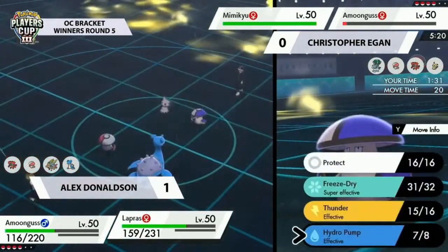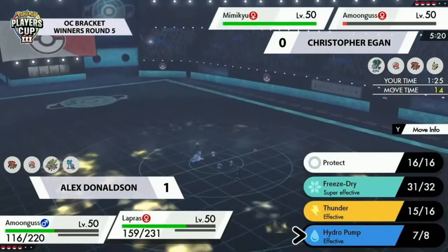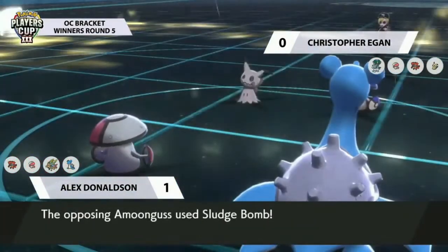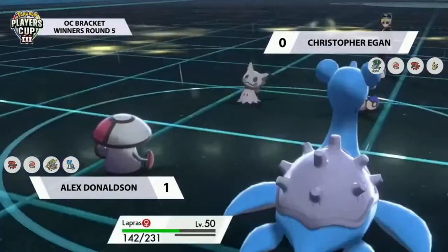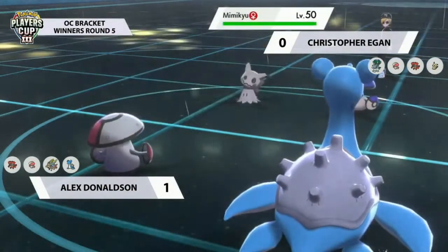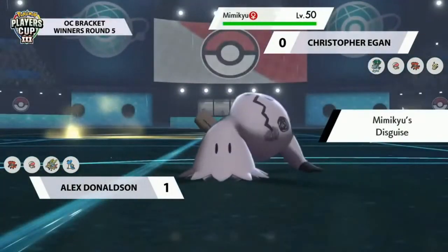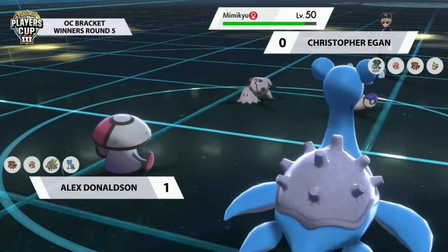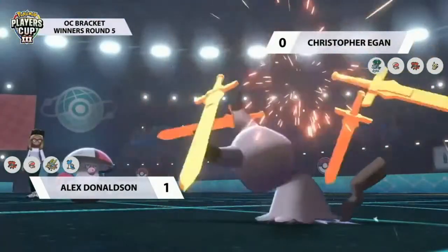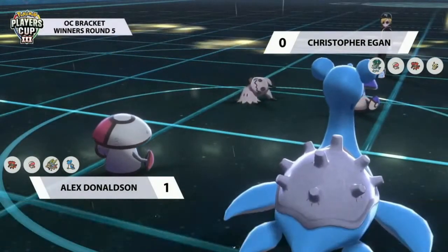Amoonguss is just so difficult to deal with — even with a little HP it can switch back out and heal with Regenerator. The bright side for Alex is Hydro Pump, which covers any switch-out option right now. If Amoonguss stays in it's Taunted so the only option is Sludge Bomb; if it switches out, whatever comes in doesn't want to take a Hydro Pump. Alex's Zacian in the late game is also really well positioned. But the Hydro Pump misses — and Amoonguss goes for Swords Dance.